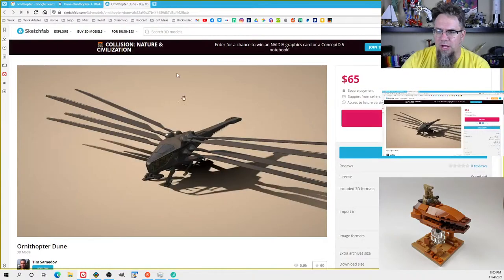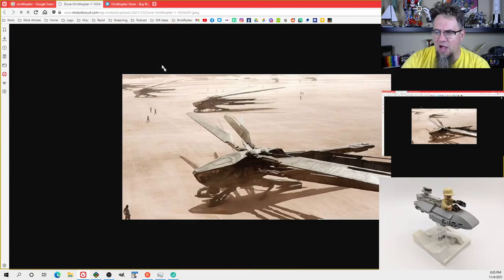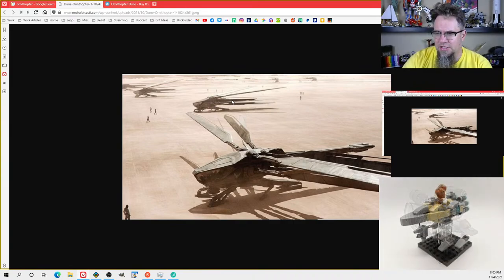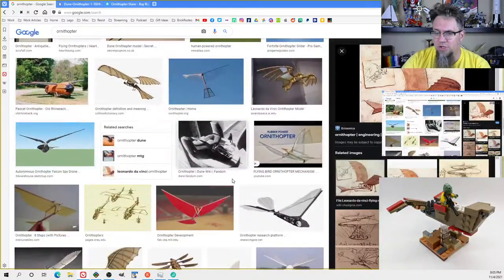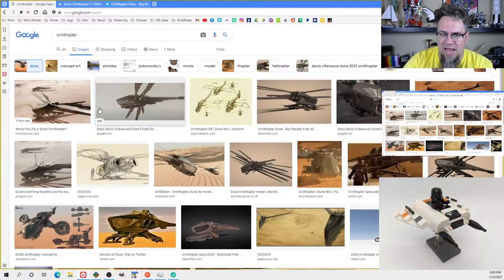I do have a Sketchfab model we can use. There are different variants depending on the house. The majority of the hero ones we see — like the one Duncan Idaho flies, and that Paul and Jessica fly later — is a smaller four-winged version. There are also three-winged and eight-winged versions. This Sketchfab shows an eight-winged version, but I think we'll stick with something smaller, probably a four-winged version.